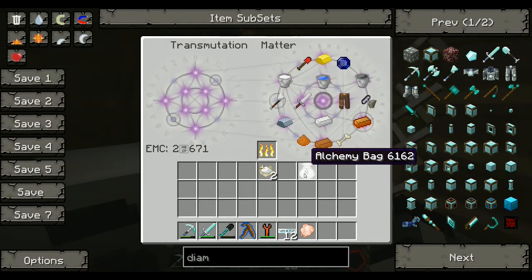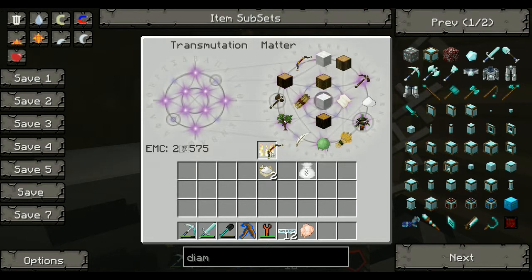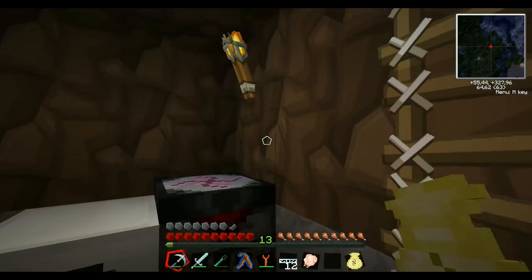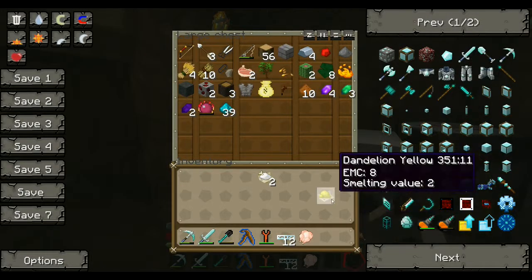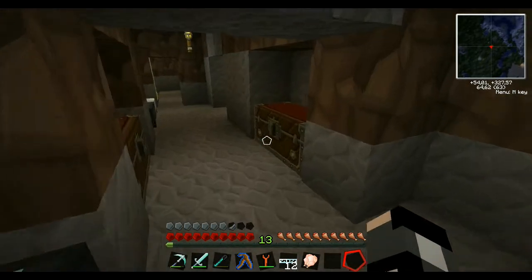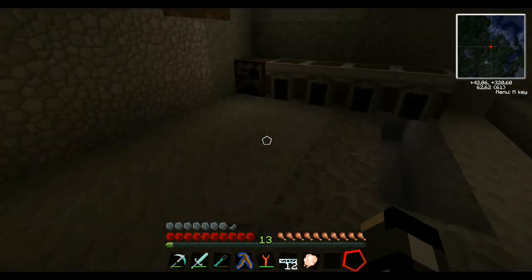Let's recolor it again - it's color-bound. So if I recolor it like this, it's empty. So it's really useful. You can have one of each color, so you can have tons and tons of stuff on you. And it's really useful for building, really useful for mining. And you can even upgrade - you can have...